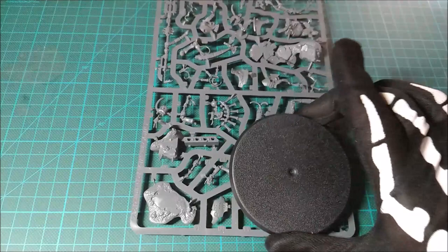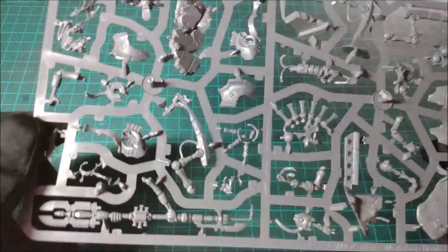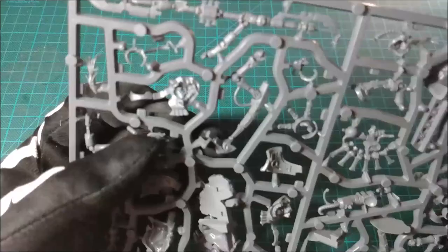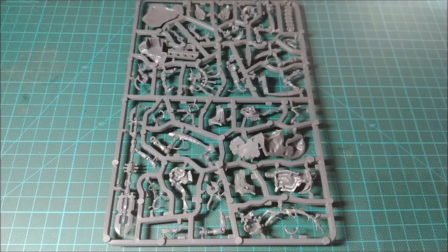Here we have the base, which is a 60mm one — a dreadnought base — so guess how big it is: really the size of a dreadnought. Here we can see the model, and it's quite complex to cut some parts without ruining them, so you have to pay a lot of attention. You can understand, for example by looking at these parts, that there can be a bit of a problem when you go to convert, because there are small parts you have to carefully cut. The leg pinpoints in particular can be quite problematic, but it's really quite nice.